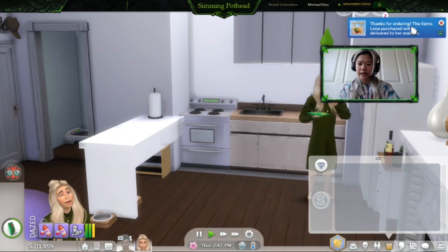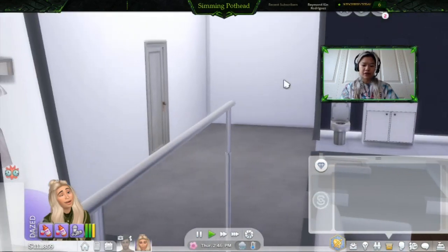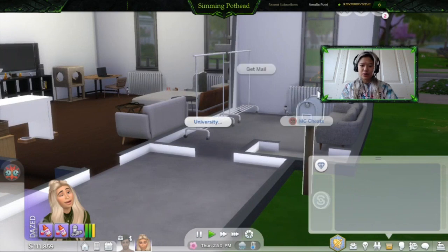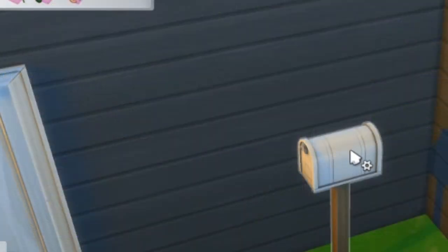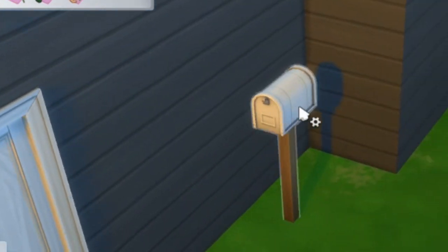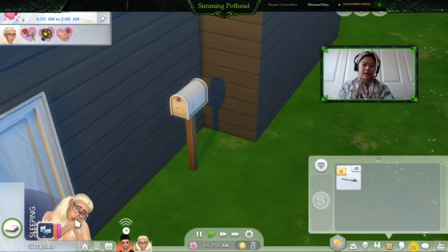It says: thanks for ordering — the items Lena purchased will be delivered to her mailbox. You don't have to go to the grocery store anymore, you just go to the mailbox. This is true quarantine style. The mail delivery man will deliver the food you ordered online when he comes by — it's not instantaneous. The mail carrier actually comes Mondays and Tuesdays, so we might have to wait a while to receive the groceries.